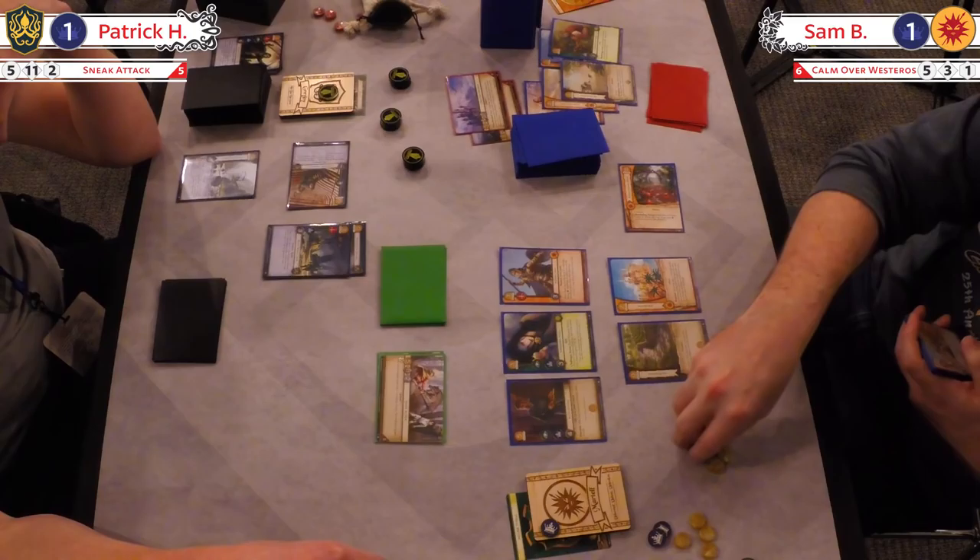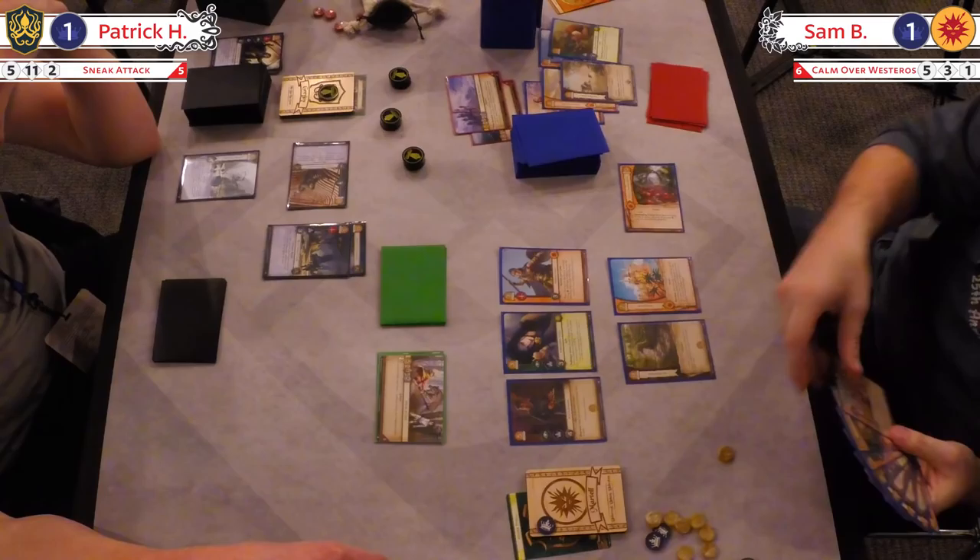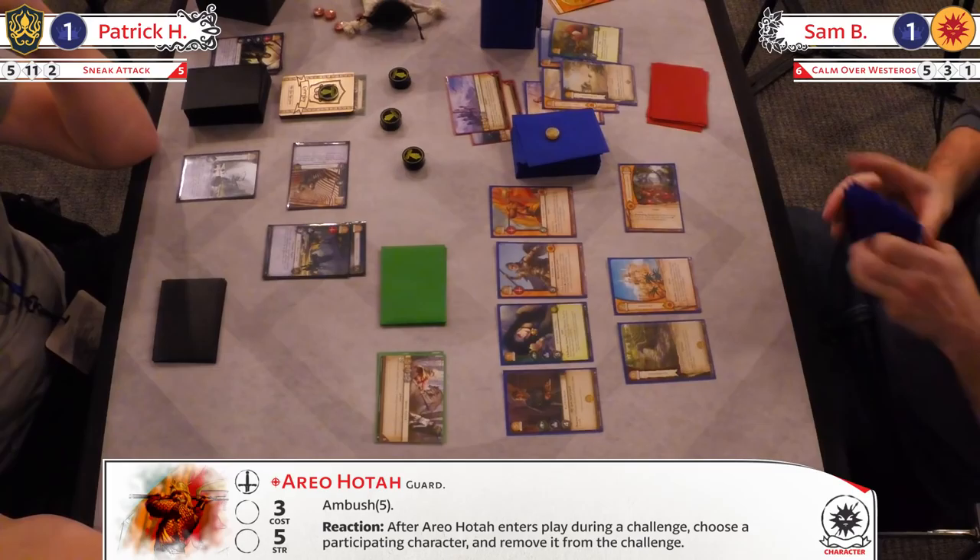Although Viper — not what he used to be. I mean, still great, don't get me wrong. He used to be like, okay, my chances of winning just plummeted. He did used to be just unbelievable. There's Ariho Hotah. Now, you know what's interesting about Ario? You can ambush him in for five. He doesn't say much — keeps to himself mostly — but if he enters during a challenge, you can remove that character from the challenge.